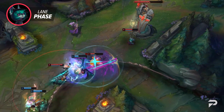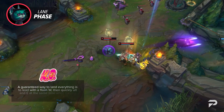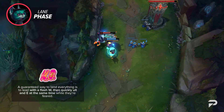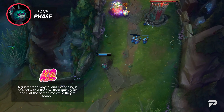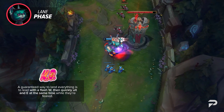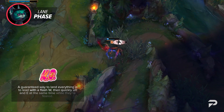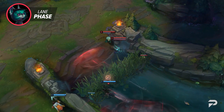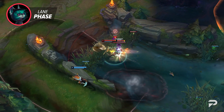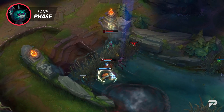Vex's ult can be pretty hard to hit on its own, so try to use it after hitting your fear. If you're confident you have the damage to kill your opponent, a guaranteed way to land everything is to lead with a Flash W and then quickly ult and E at the same time while they're feared. You don't want to use your Q right away in this combo — in the early game the fear has a short duration and your opponent may flash out of it. Instead, use the second part of your ult and then use Q — at melee range it instantly deals damage, guaranteeing your hardest hitting spells land.